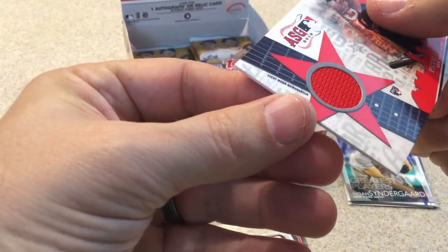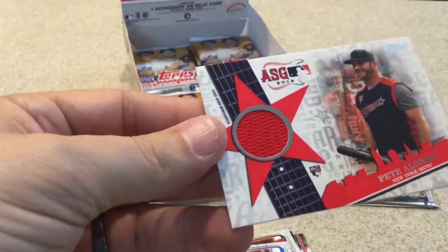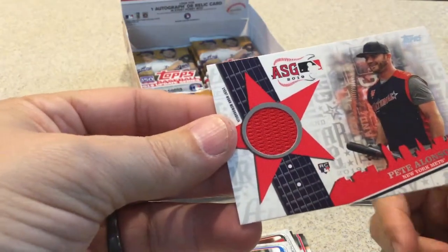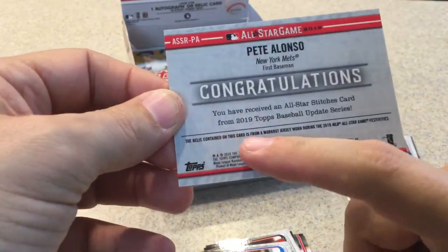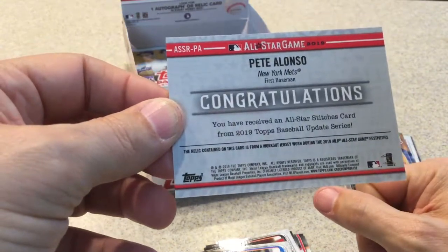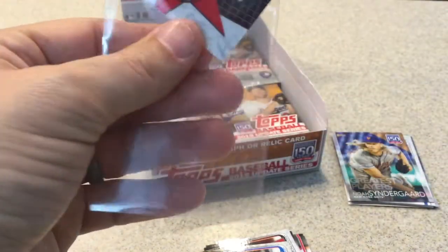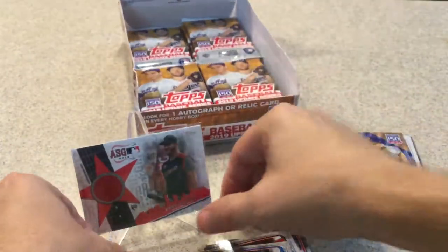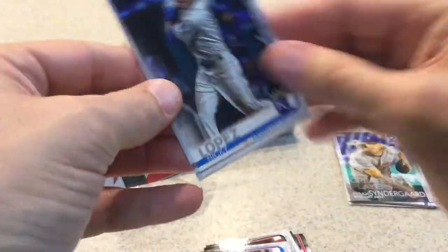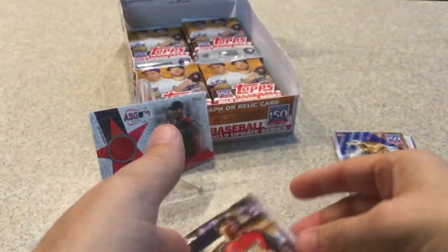It is event-worn memorabilia — I guess this is actually what he wore in the All-Star game. It says the relic contained on this card is from a workout jersey worn during the 2019 Major League All-Star game festivities. That's sort of cool. Would I like the signature? Yes. But this is nice. I'll put that in a hard case later. Nicky Lopez rookie card, Travis Bergen rookie, Peterson home run derby, Shed Long rookie card, and Marcus Stroman All-Star game.